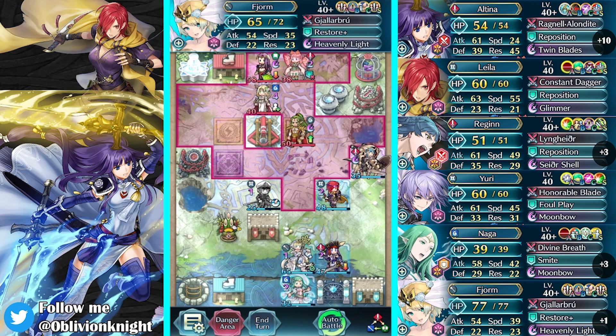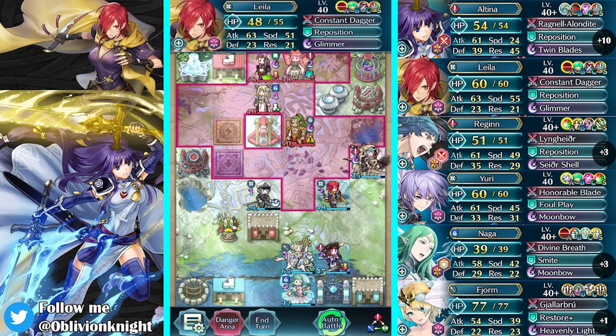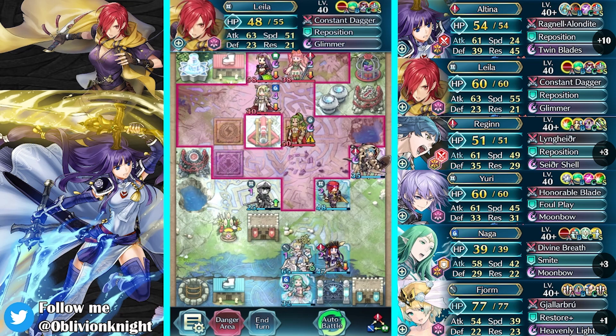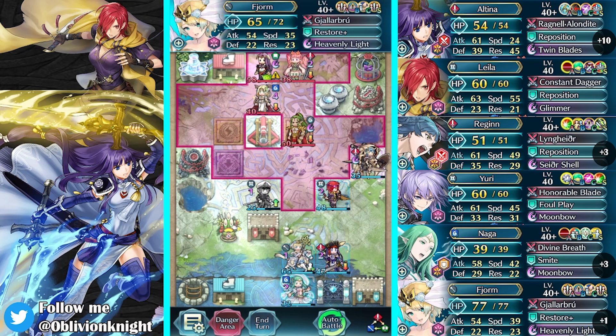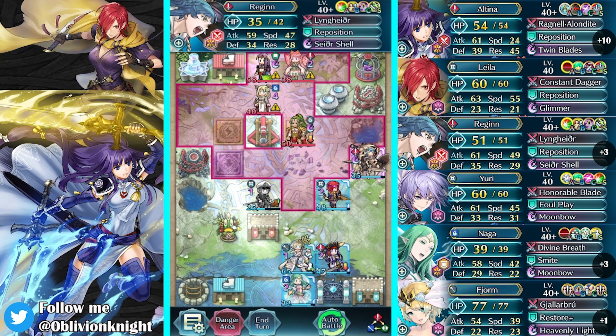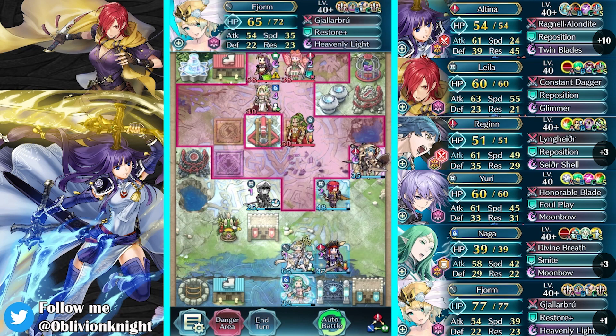And heal Layla. But if I do that, then I lose any chance of turning off Mirabilis, I believe. That's the lowest defense — it's technically Fjorm. So she should move towards Fjorm. And if I dance there, I think she actually gets the kill. I don't really want to do that — I don't want to lose that much HP and not be able to turn off the dancer.